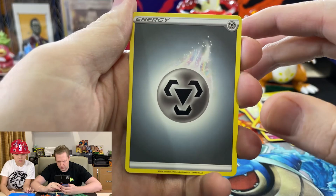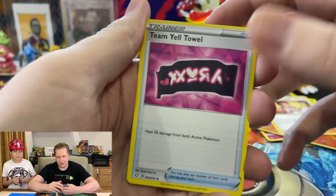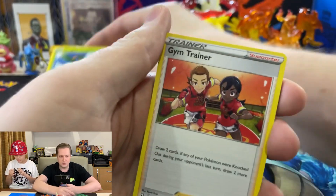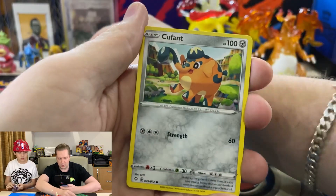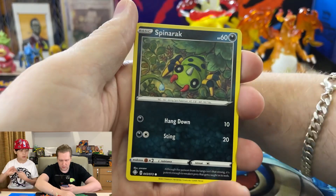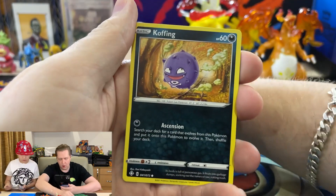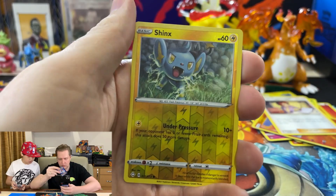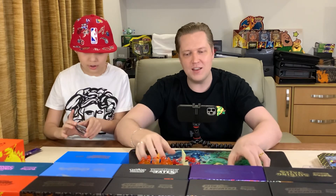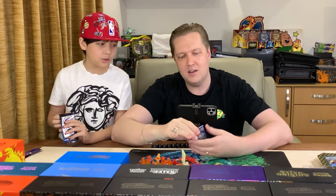Oh, this is — you just swapped it? Okay, so we'll put the pile there then. Marnie's Banner, Tropius, Gym Trainer, Koffing, Weasel, Spinarak, Shinx, Koffing, Shinx, and a Rune. Okay, even Steven — not a strong start for either of the Fates, not the Hidden or the Shining.